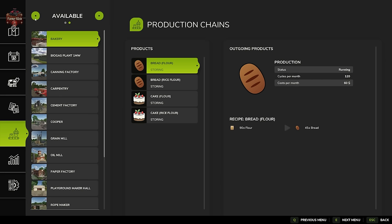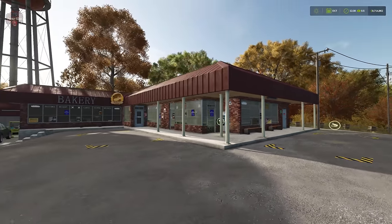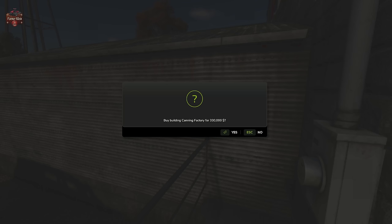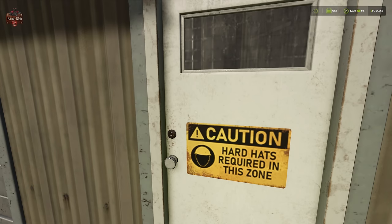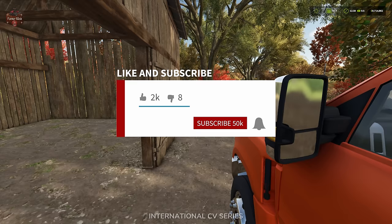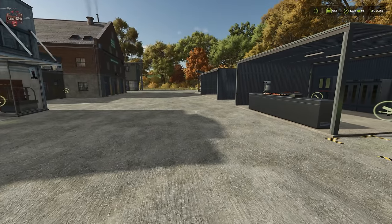On Riverbend Springs we have a bakery that is pre-placed, and we're going to be able to buy it for just $50,000. We also have a canny factory — the equivalent of the Preserved Foods factory — which costs $330,000. And we have a pre-placed grain mill that's going to cost $288,000. Not one-tenth the cost of the small grain mill at $36,000.